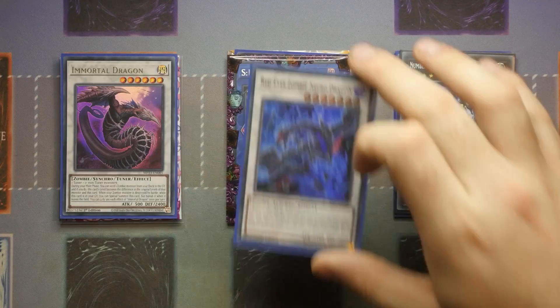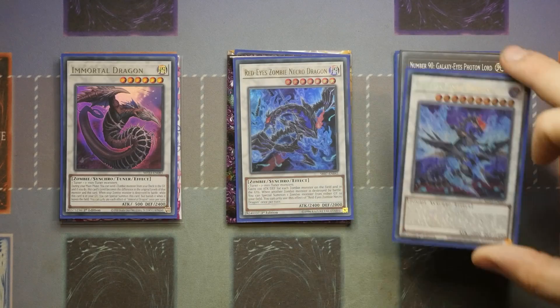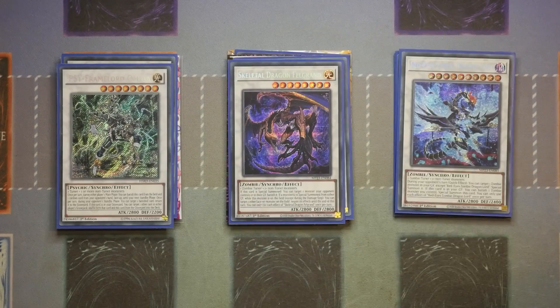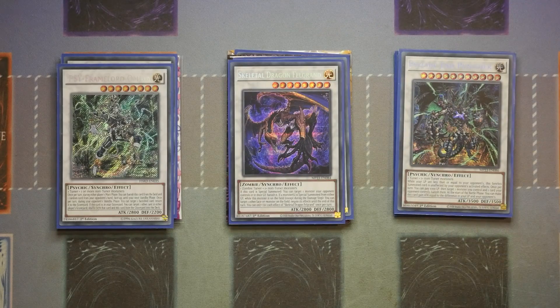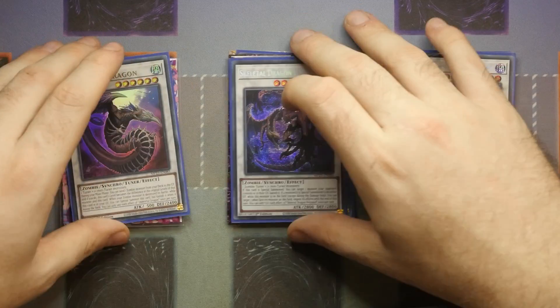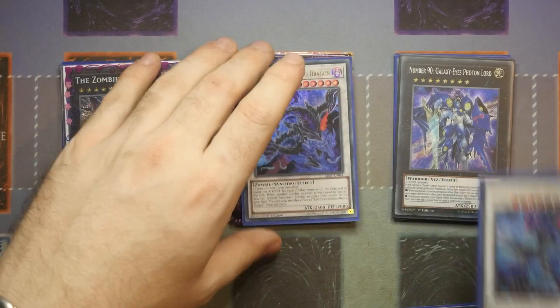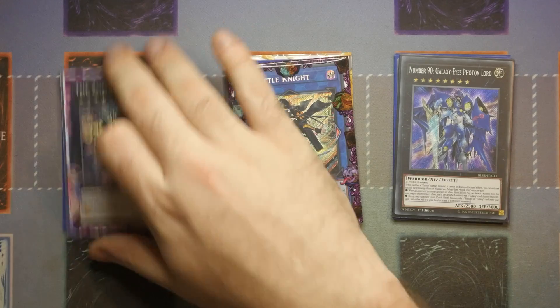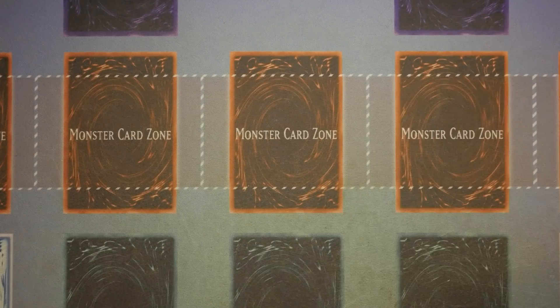For the Synchros we've got one Immortal Dragon, one Necro Dragon, one Dragon Lord, Omega, Felgrand, and Psychic End Punisher. That's pretty much it for the list — very straightforward on the Extra Deck. What I like about it is the flexibility: if you want to go more Link focused, more Super Poly focused, or more XYZ focused, you can adjust accordingly.